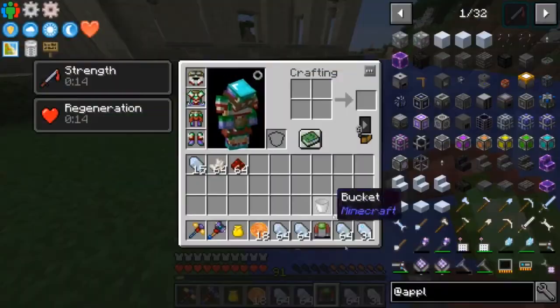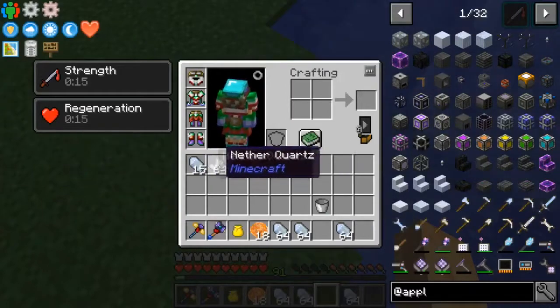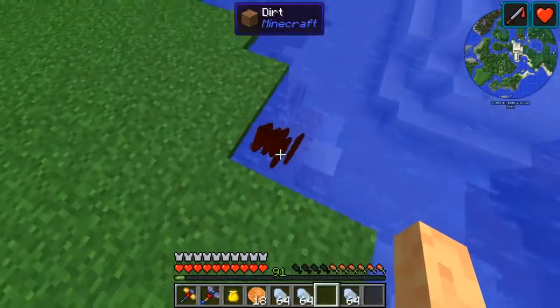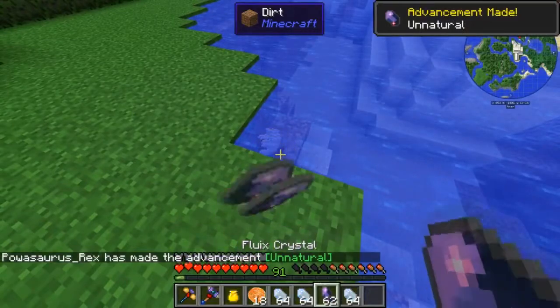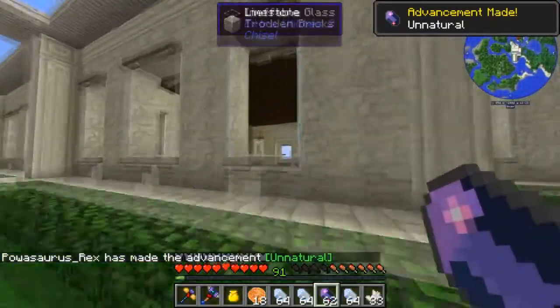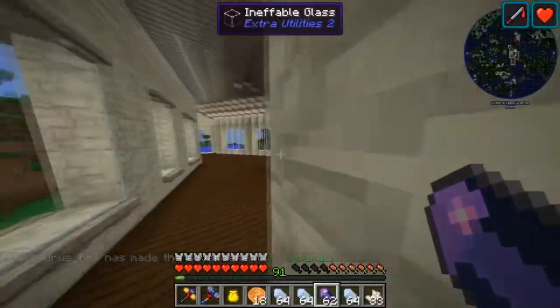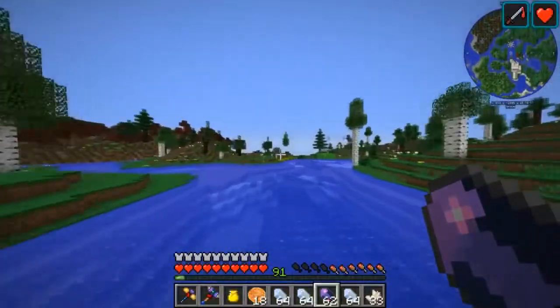So that is doable. We have a nice big puddle over here. We are going to want to turn the magnet off. It holds its charge very well, so put those in there. Look at all those come back to us — nice. Let's go see if I can find more charged certus quartz.